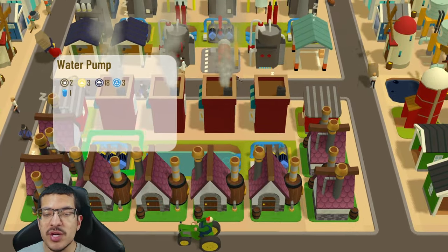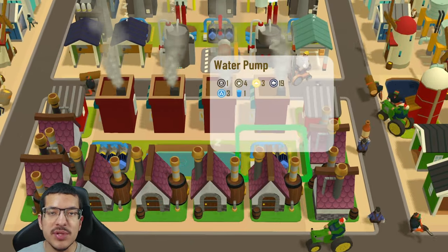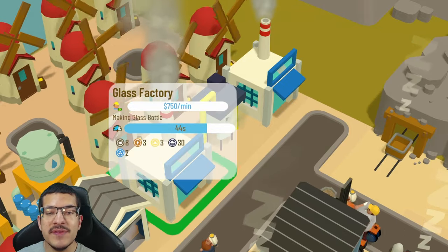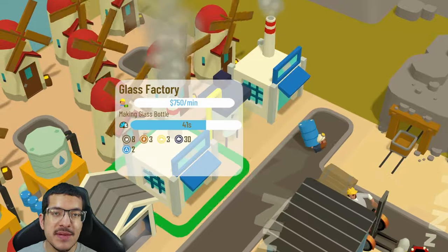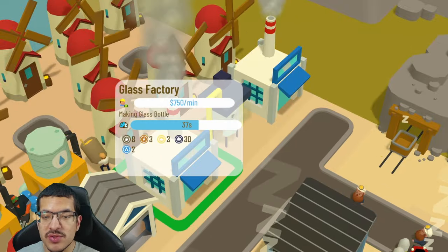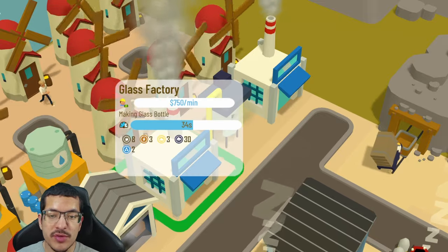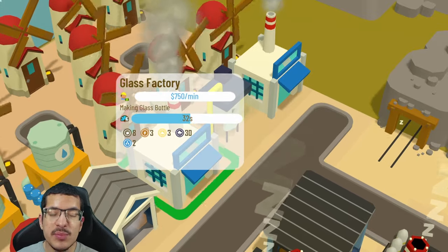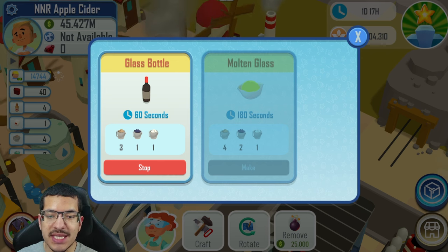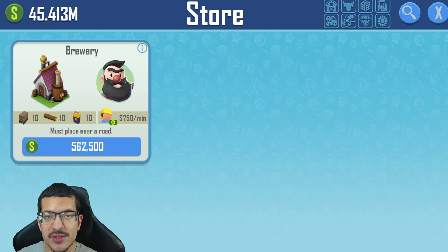Both of these crafts need water drums, so it is recommended that you supply passive water drums by utilizing water pumps next to the building. As for glass bottles, those are made in the glass factory and are previously known as wine bottles. They've changed the name to make them more universal, since now you can use bottles for wine or for other beverages like apple cider and more beverages to come.